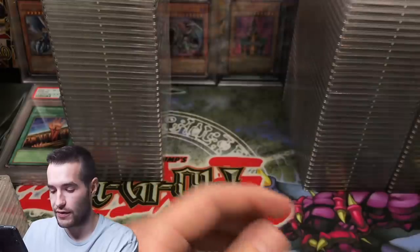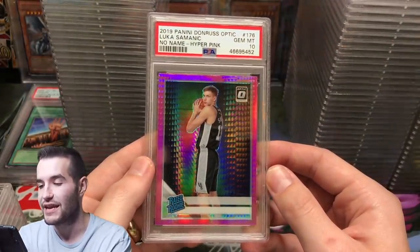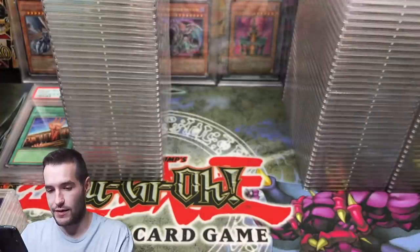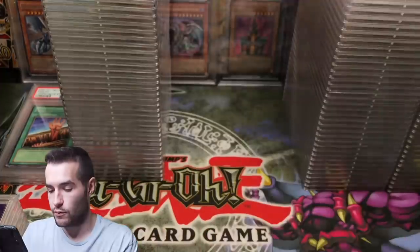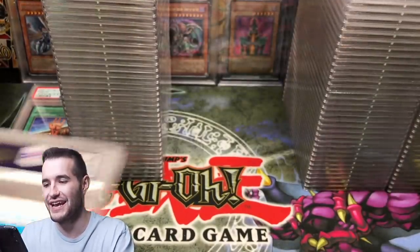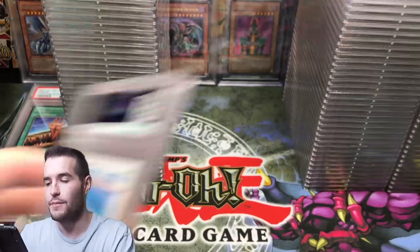PJ Washington got a 10 — he could be pretty good. Luka Samanic got a 10. Isaiah Robey got a 9. Alexander Walker got a 10. Brandon Clark — a 9.